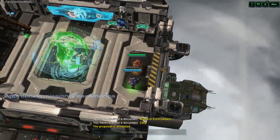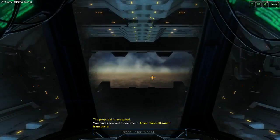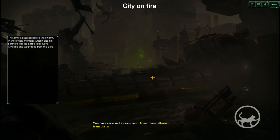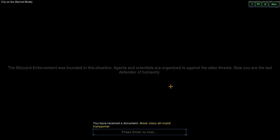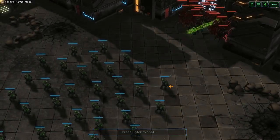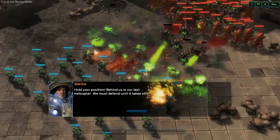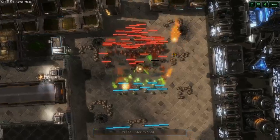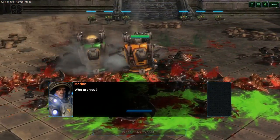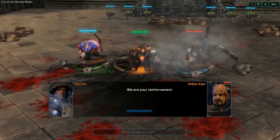We're playing on normal mode, that's fine with me. This is so cool. America. You have received a document. There's like a codex. Blizzard enforcement was founded for this situation. Hold your position. Behind us is our last helicopter. Oh, here we come. Who are you? We're the Blizzard agents. We've come here to help. We are your reinforcements. Oh, we have Imba Man with us.